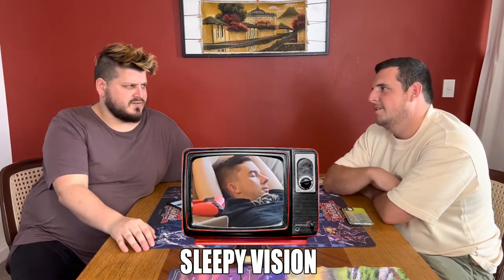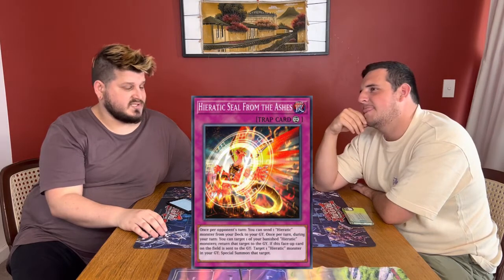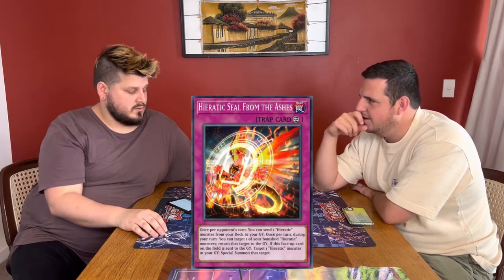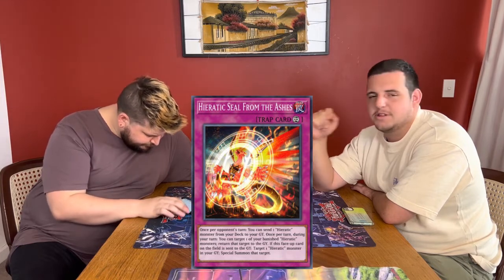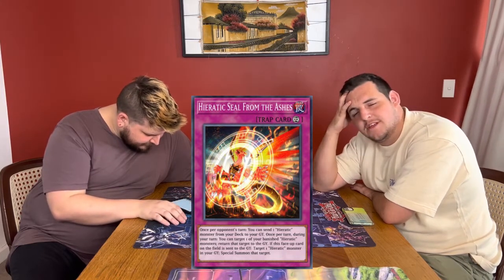So, top three cards of the set for you. There's not much good stuff. Well, Card Card D has to be... Are we doing a 3, 2, 1? Yeah. I've got Hieratic Seal of Ashes at number three — this card comes up pretty late. Is Tefnuit in it? Yes. Yeah, Tefnuit might be my number 3.